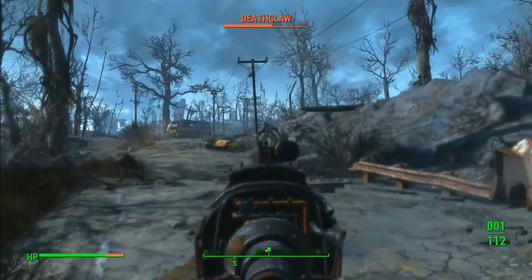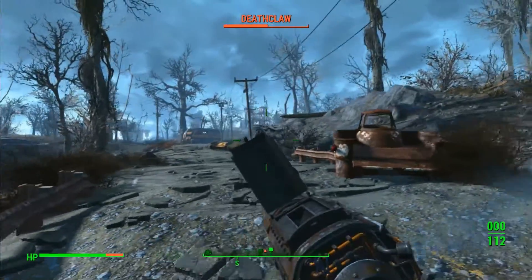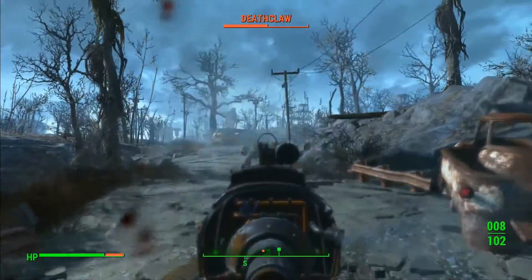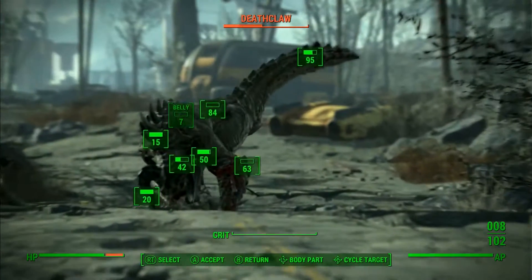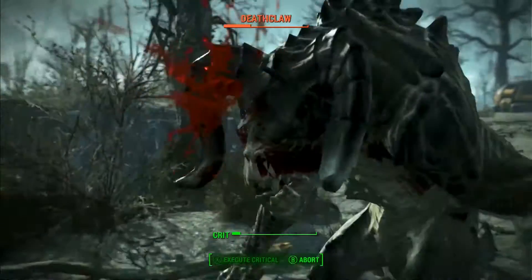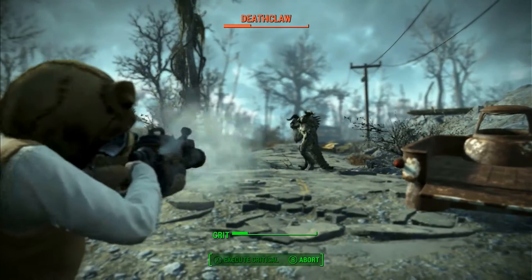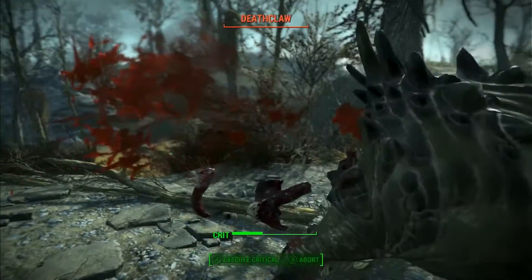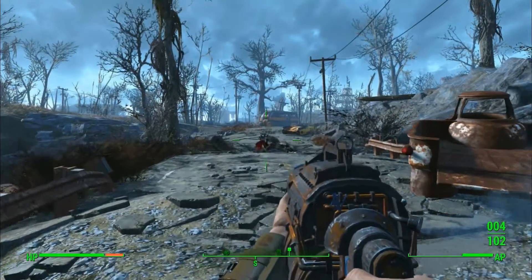I'm going to give you a highlight of them. The first one here is the railway rifle — listen to the reload. How cool is that? You can get it really early on, it's really powerful, uses really cheap ammunition as I'm showing you here. Takes out the death claw, not a problem. You do have to look stupid like that as well when you're using it.